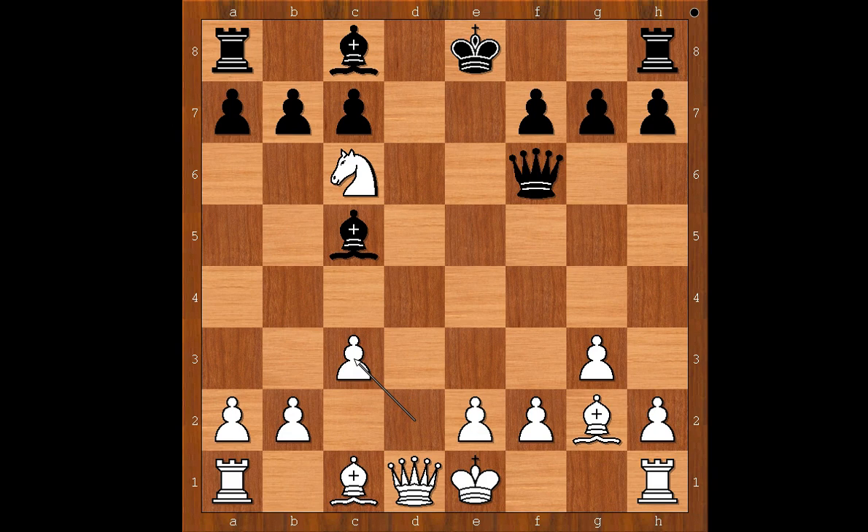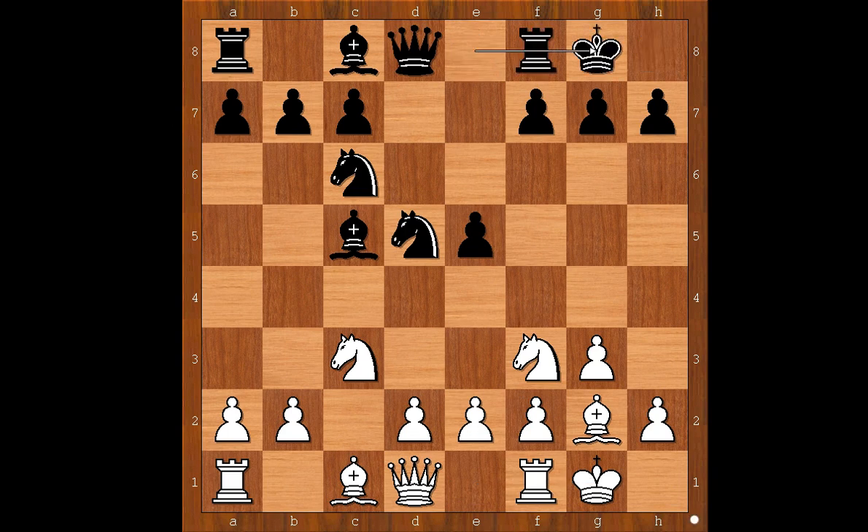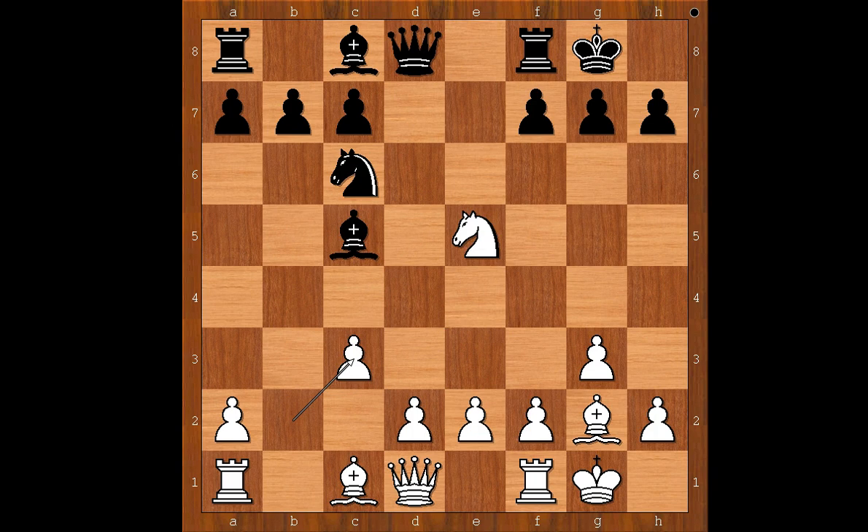After d takes on c3, black captured on f2 with the bishop and still won, but queen takes on f2 is much better. Back to our game — Anand simply castled kingside. Caruana castled kingside too. With d3 again, white can go for knight takes on e5. If knight takes on e5 now — because the pawn on f2 is defended by the rook — then knight takes on c3. If knight takes on c6, then knight takes on d1, knight takes on d8, bishop takes on f2, and black is better. But if b takes on c3, knight takes on e5, d4, bishop to d6, d takes on e5, bishop takes on e5, and it is about equal.